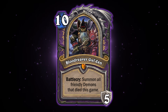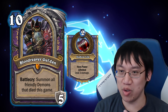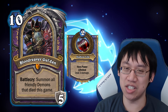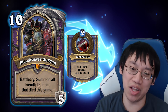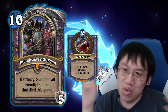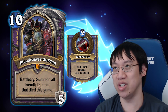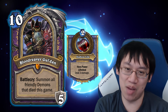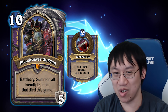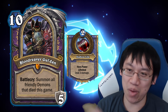For Warlock: Bloodreaver Gul'dan. Warlock was a tough choice — there are strong cards rotating out like Voidlord, Skull of the Man'ari, Amethyst Spellstone, Cobalt Scalebane. But ultimately the decision is Bloodreaver Gul'dan. Death Knights provide infinite value, and Gul'dan's is that it keeps you alive, eventually kills your opponent, and kills all their minions. The one-time boost when you played Gul'dan was ridiculous — in the past, Gul'dan could be a one-card win condition if you'd already killed four Doomguards, often threatening lethal. And since Voidlord costs 9 mana, playing Gul'dan got you almost the full Voidlord value back plus the Hero Power and five armor.